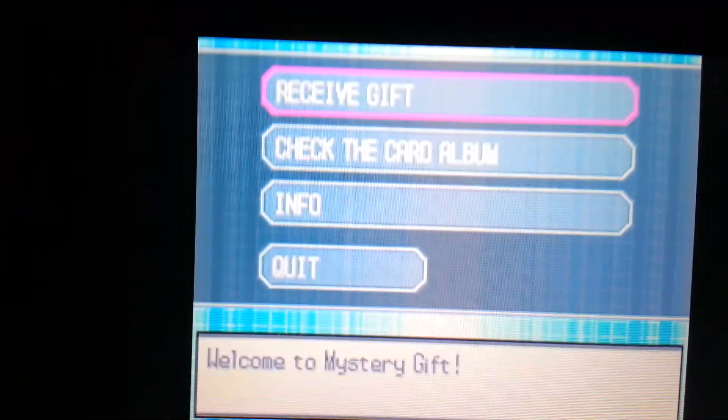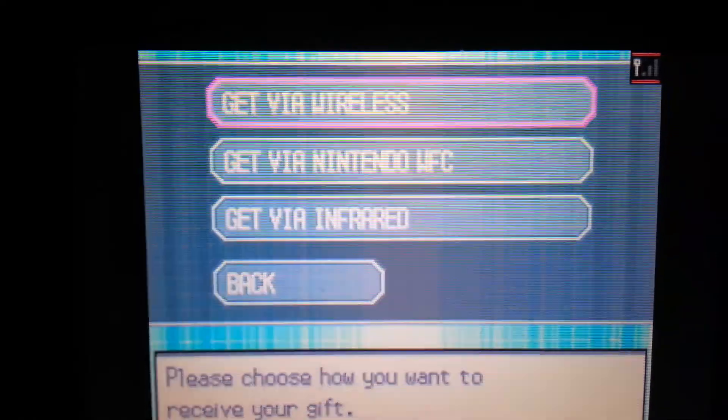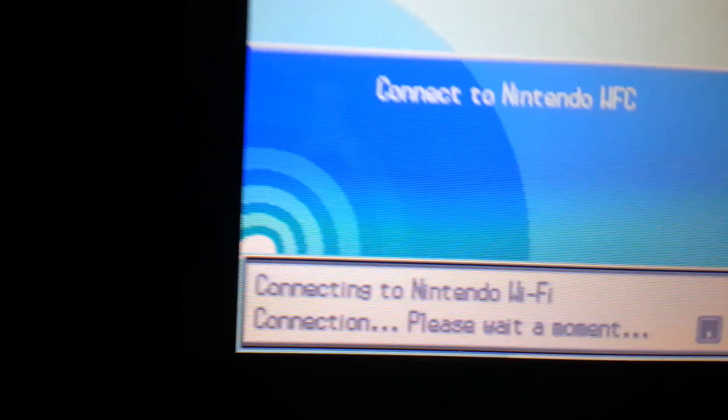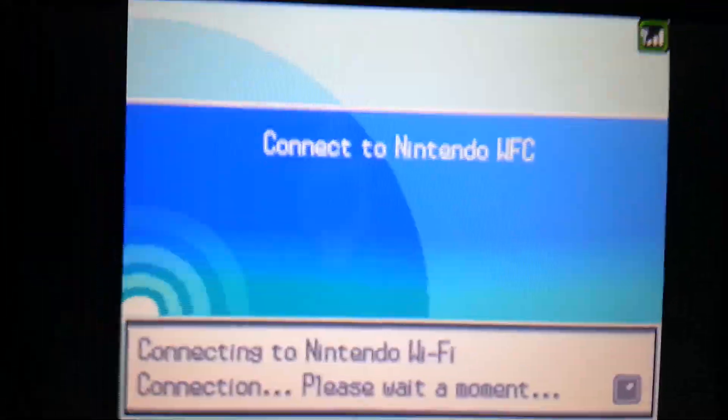You go to Receive Gift, like I showed you before. Receive Gift — yes. And when you go to get via Nintendo WFC, go to that and connect to the internet. It's pretty simple.